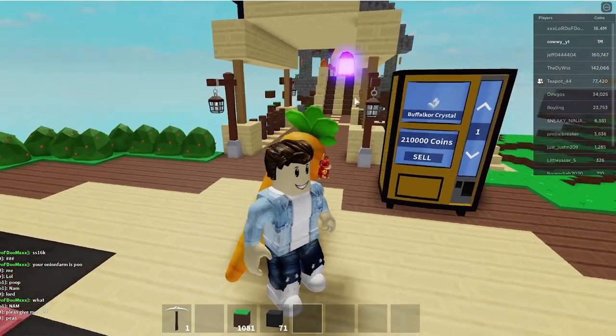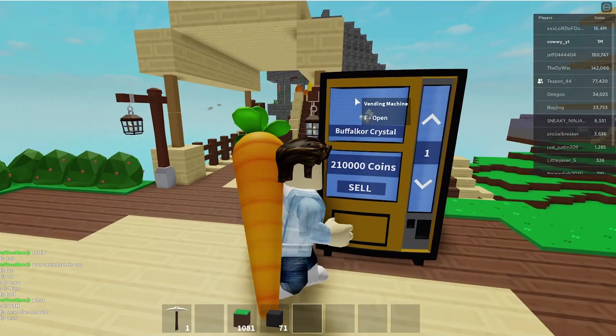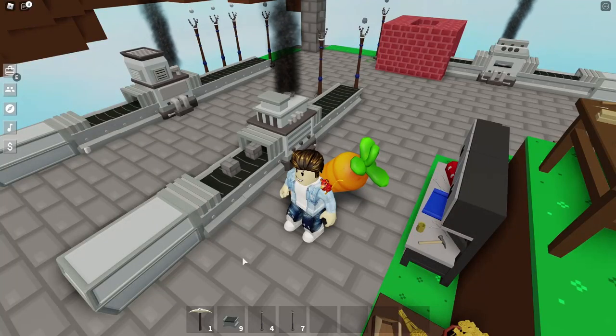Hey, how's it going boys and girls? Cowards here, and welcome back to this channel with more Roblox Skyblock. In this video, we are gonna be talking about the easiest way to get a buff locker crystal, the rarest item in the game that allows you to craft a hammer and an industrial cutter.